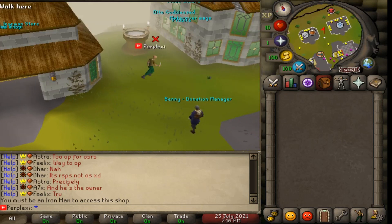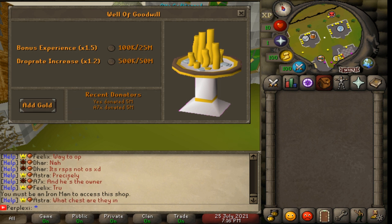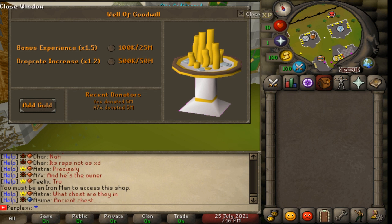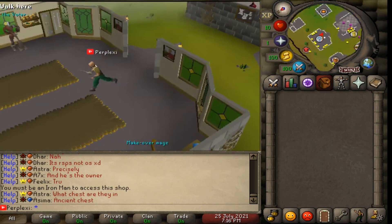Over here we have the donation well. Donating to Goodwill gives 1.5x bonus experience for 100k or 25 mil, and a drop rate increase of 1.2x for 500k or 50 mil. You can also see recent donators. So you can get more XP and drop rate boosts by donating to the well.